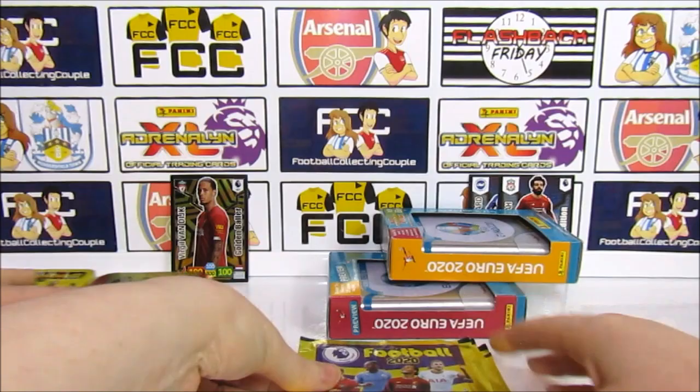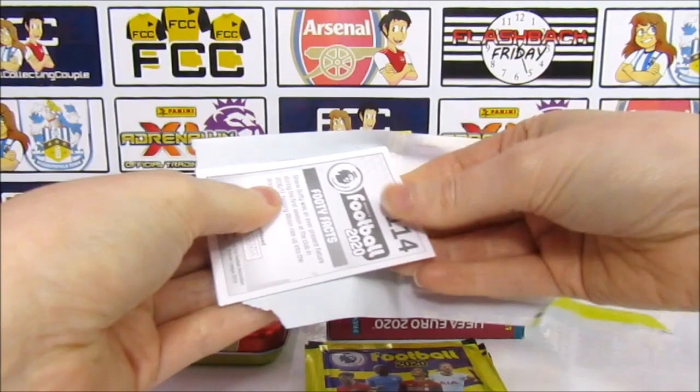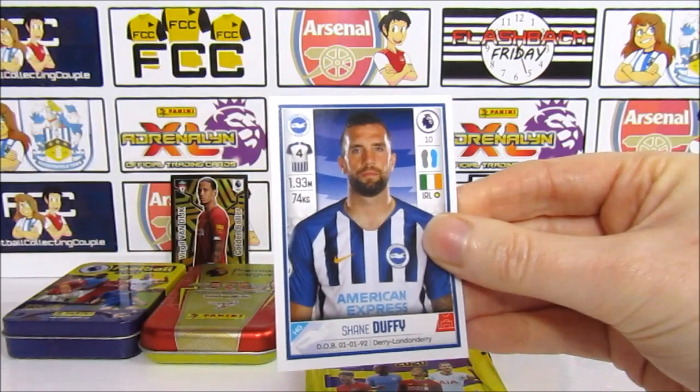I think for the mini tins this season, the Premier League card one is the only sort of unique tin, which is a little bit of a shame. Because the sticker one was repeated in the update collection — I think they're both the same tin just in a different box. We have a Ghazi, a Coyote, a Lacazette, Cheung Left, and a Duffy. No insert pack again.